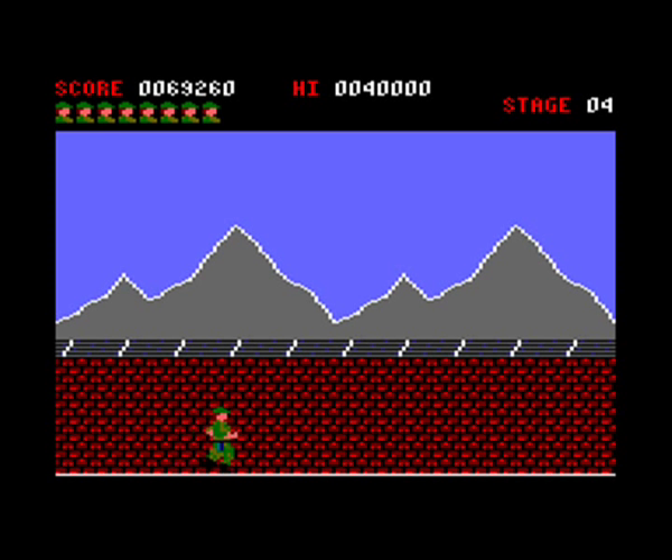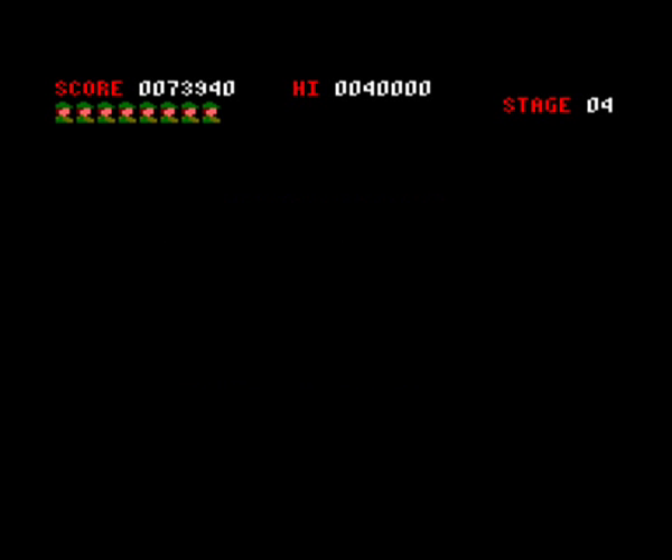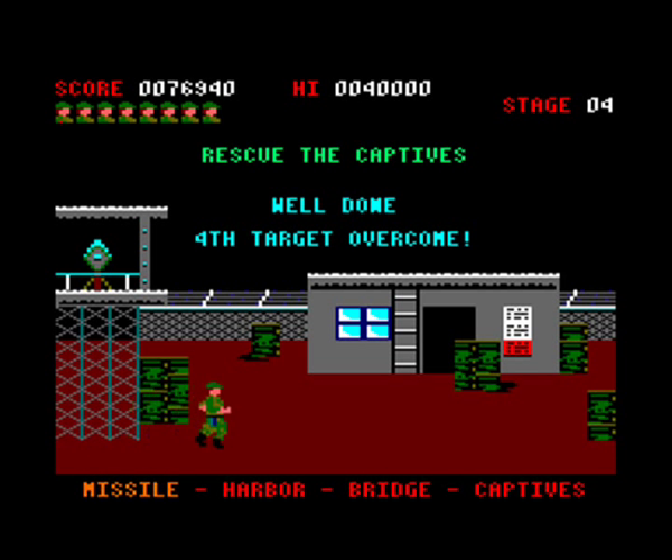We've reached the end of the final mission — this is quite easy to win. Basically lots of guys and multiple flamethrowers. If we stay close to the left of the screen, we can dispatch them pretty quickly. And that's an easy one. 'Congratulations, your rescue of captives' — and that's the end of the game. You get a nice little musical interlude and then the game starts all over again, getting increasingly difficult. This time round there are now four enemies per screen instead of three.